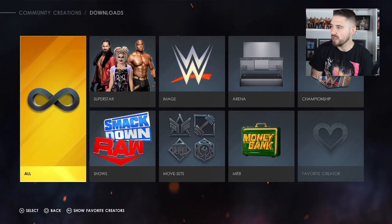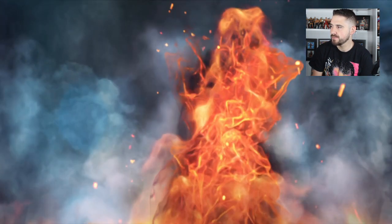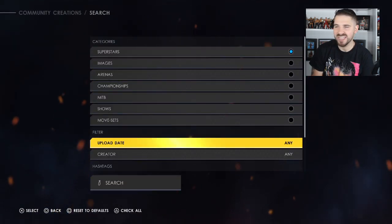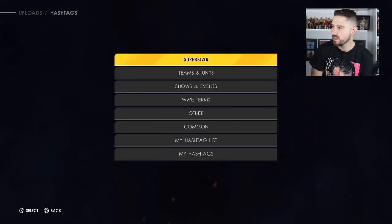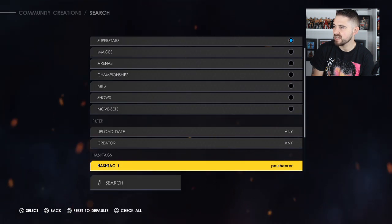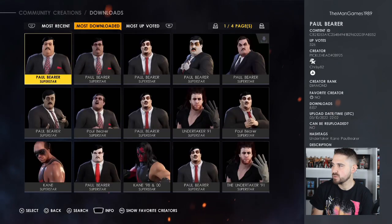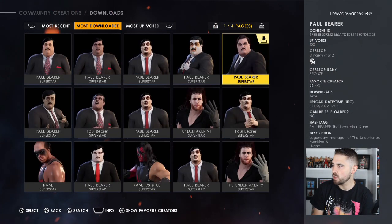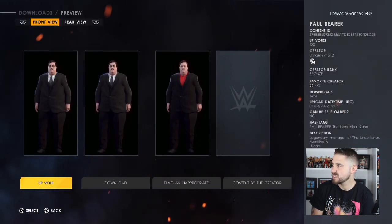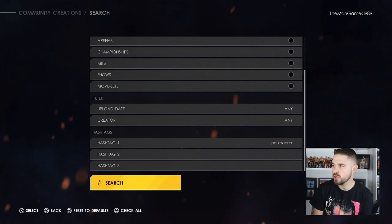First of all, what you're going to want to do is go to Community Creations, click on Downloads, click on Superstars, then press Triangle. We're going to go all the way down to hashtags. We've already searched for this — it's Paul Bearer — so that's what you want to type in. Click Search, press R1 to go to Most Downloaded, and here you see the Paul Bearers. We downloaded this one on the right, and the true creator of this is Stinger hashtag 74642.